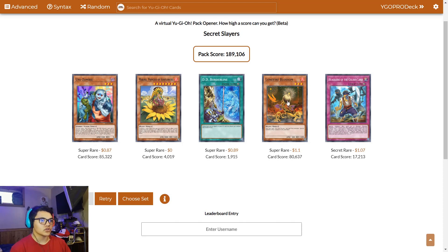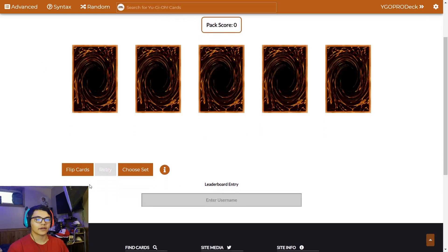Let's try number two. There's like some good starters in here — we got Lonefire and Unizombie. Marina. Can we just point out that Marina says $0? Just doesn't even give it a cent, just worthless. Second pack done.